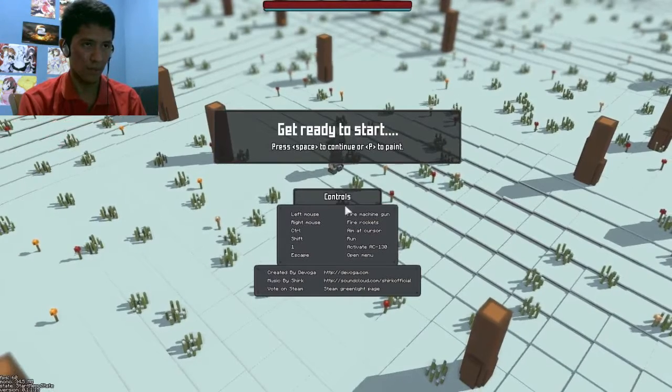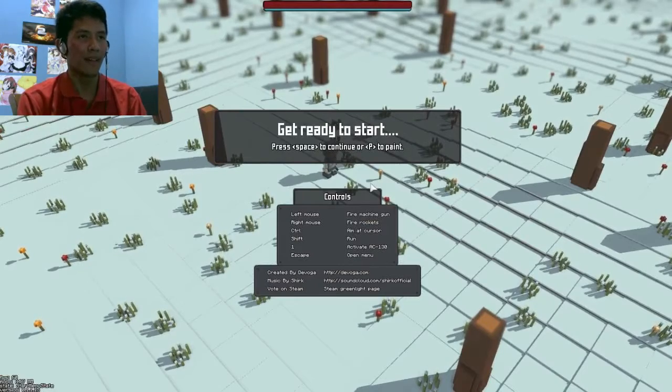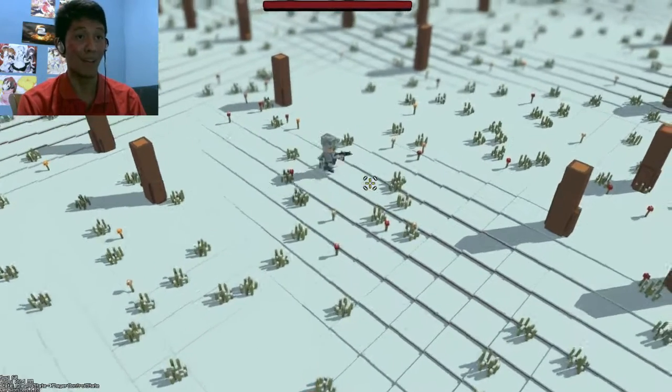Left mouse, right mouse, Ctrl, Shift, 1, Escape. Okay, I ran memory control again. I should play this game for a while and let's just see how awesome it is.